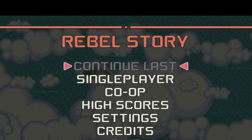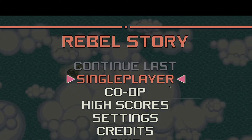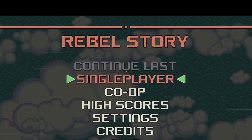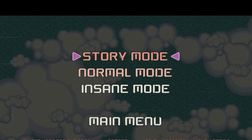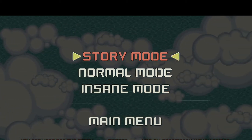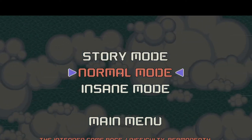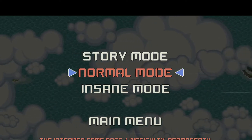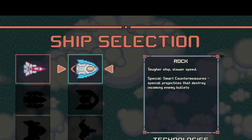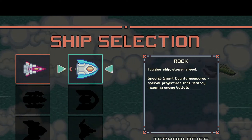Hey everyone, I'm Alfred, welcome to Rebel Story - it's yet another roguelike I picked up in the itch.io bundle. Let's just hop right in. Story mode here for the story: 150 damage, 150 health. Difficulty: challenging overall. Ship selection: Rock or Fighter - let's go with the tougher ship.